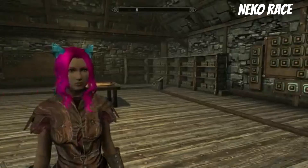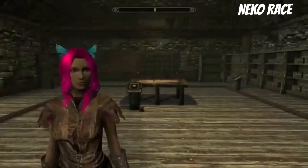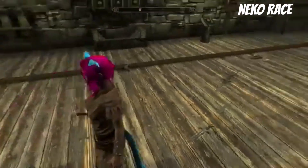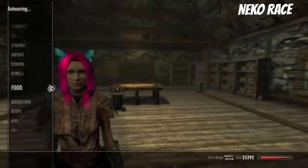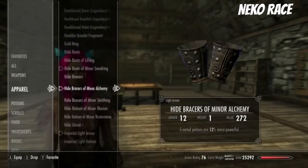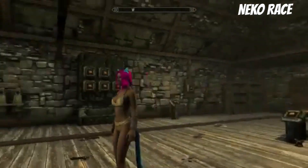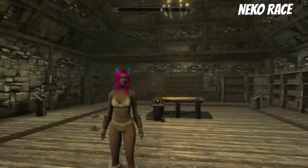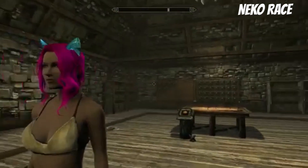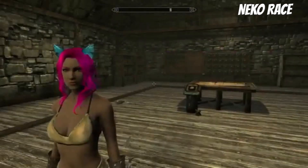I kind of made her have like a pinkish hair. There are a bunch of different ones to make the colors of the fur different, but I decided against that — it would take me so long to do. This is what it looks like. It's pretty simple. I like this a lot. I like the pink hair. I like the blue ears. It's kind of cute and cool.